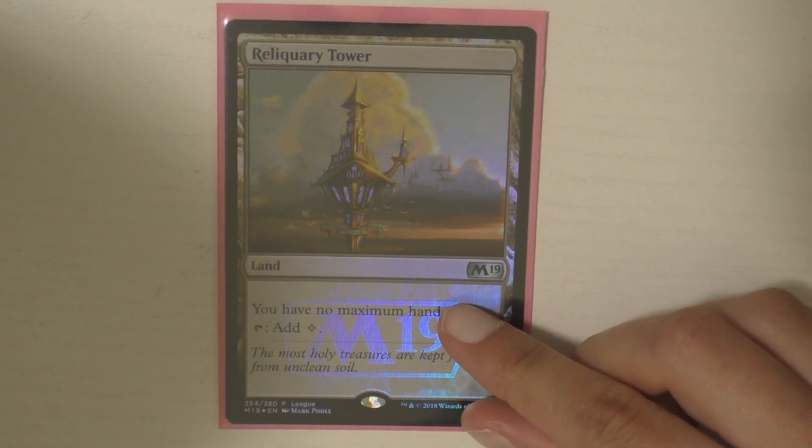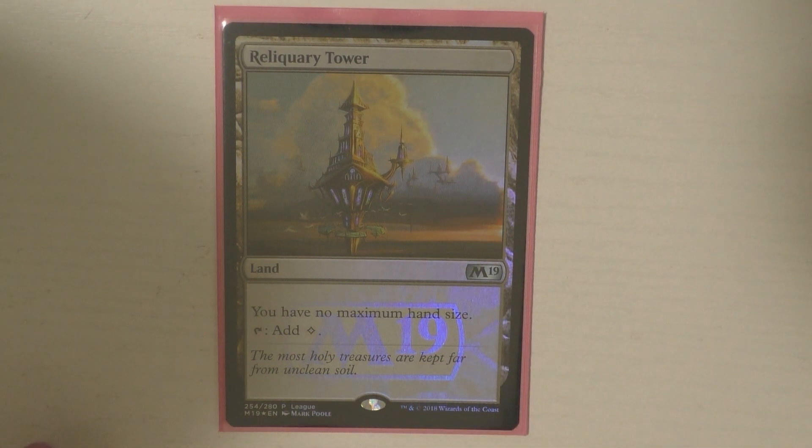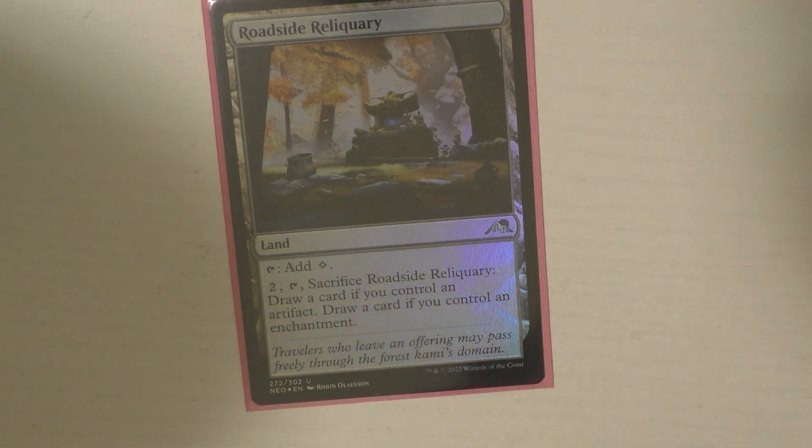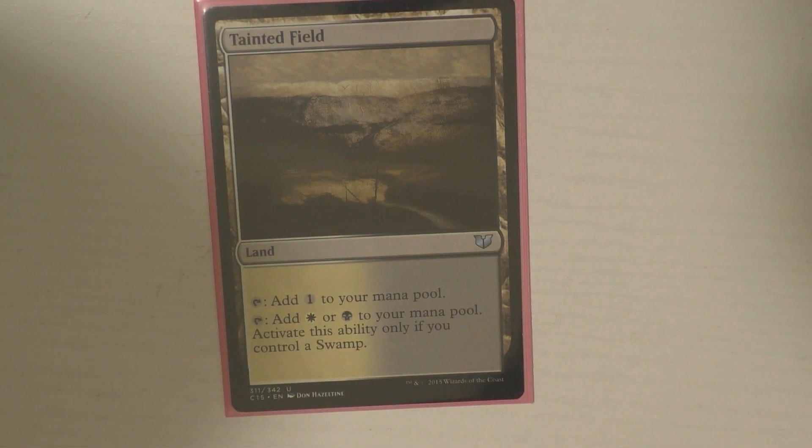Reliquary Tower, because I actually have quite a bit of card draw in this deck. I also run Roadside Reliquary, which I really like a lot — if you have an artifact and an enchantment, which is really easy to do, you can sacrifice it and you get to draw two cards. The last one I run is Tainted Fields. That is it for the mana base — 35 lands. If you know, you know. It's the sweet spot.